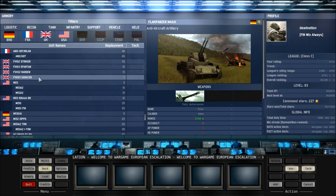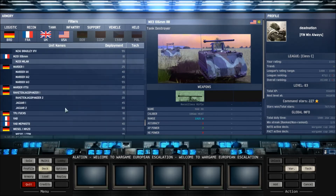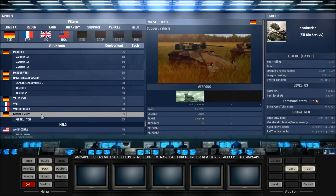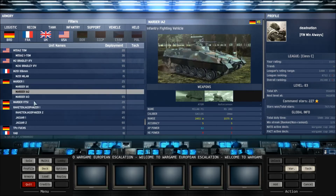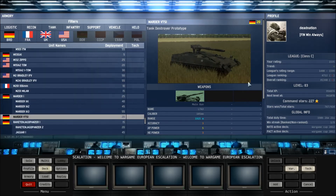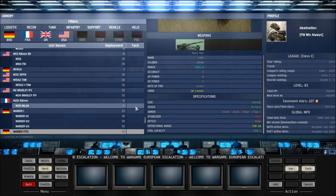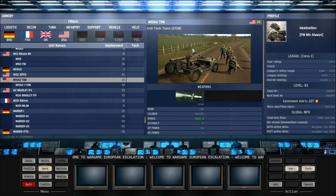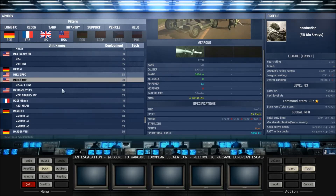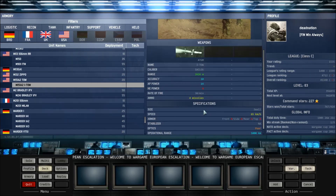Then recycle — there are Armored Personnel Carriers, Tank Destroyers, and some support recycle, but I don't usually use them. The Marder VTS-1 is a good choice if you need lots of tank destroyers. The TOW is a very good unit, costs only 13 deployment points, and accuracy is 10. Very good. I'll take 10 of those.